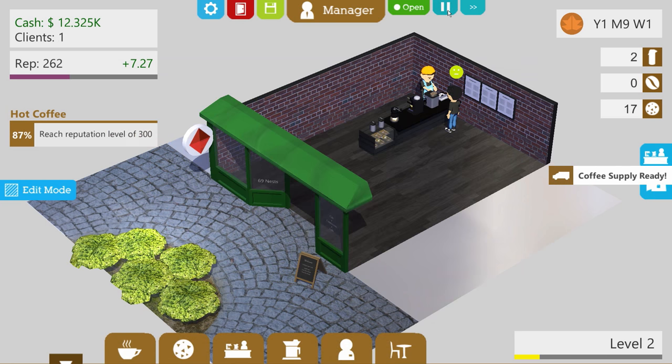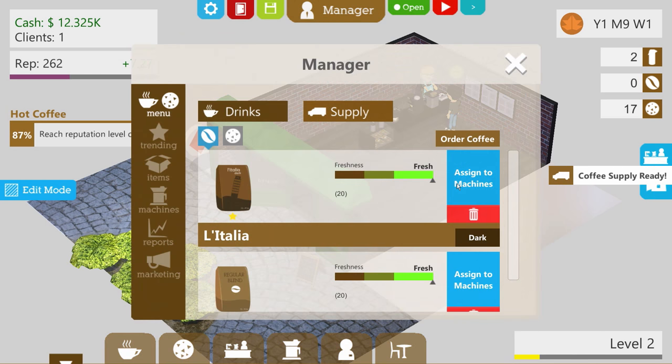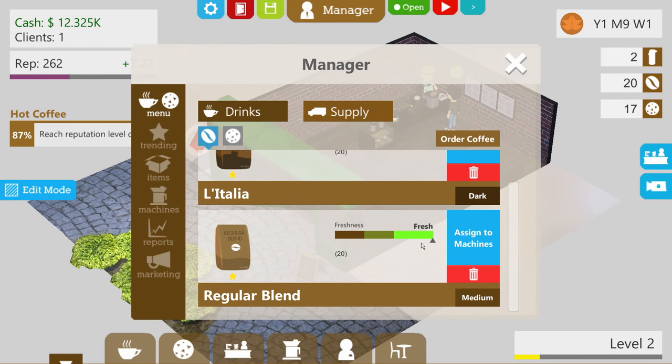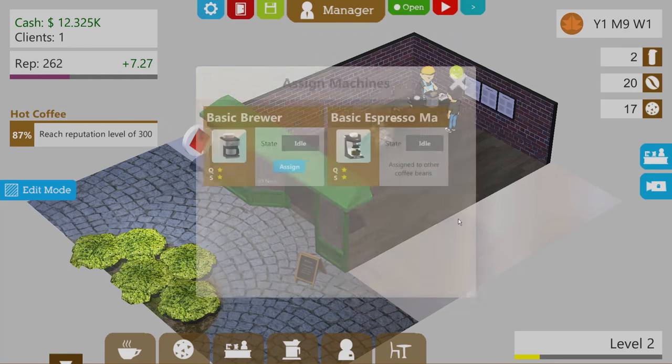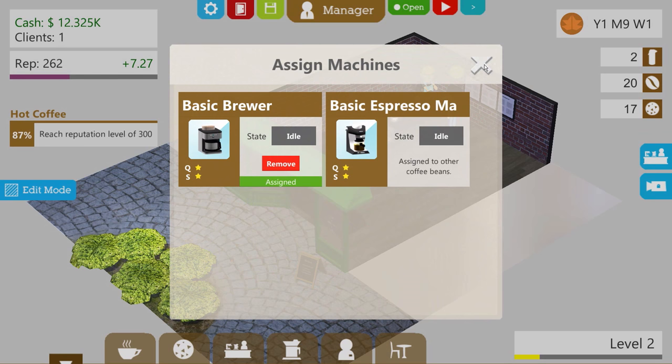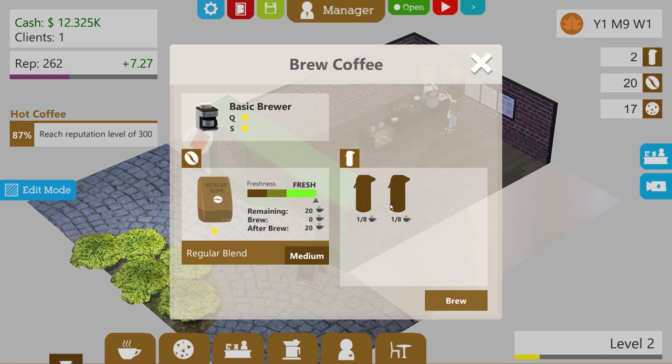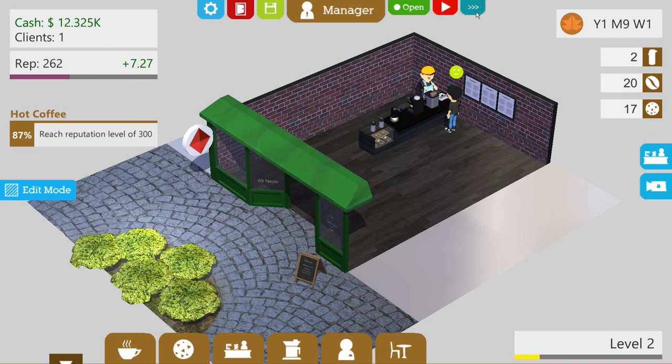Now we come back over here and assign the Italia blend over to the espresso. There you go — now we have 20 espresso shots available. And then for the basic brewer, we want to come down here and do the regular blend. Now we come over here and we'll sell some of these coffees first, then go ahead and refill into a fresh batch. Have it ready because we should.